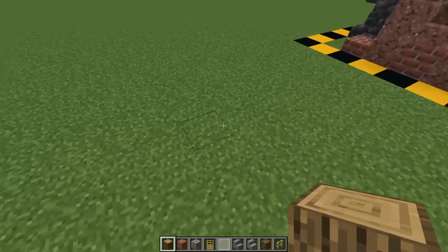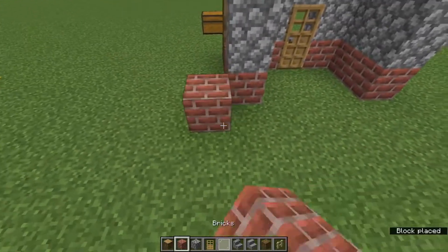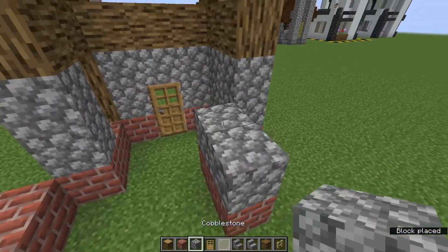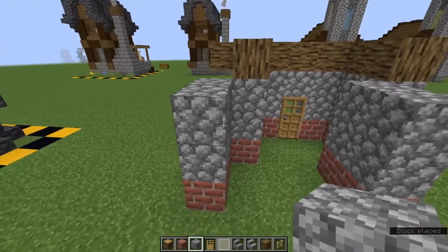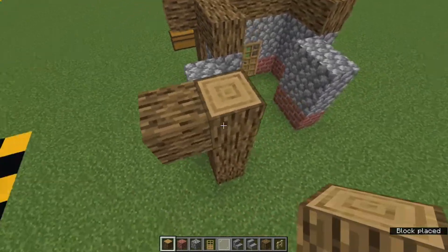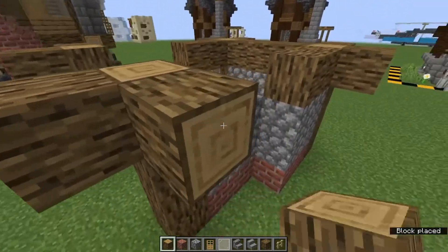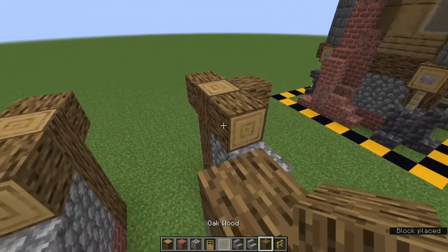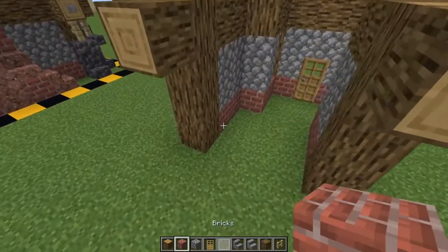Now we're going to do exactly the same again but one block to the left and flipped sort of 180 degrees. We want to get two brick blocks and then just in by one block here. Fill all these in with cobblestone — we will replace those with furnaces and stuff at a later date once the chimney's in. Then grab our oak logs and go one, two, three, four, one out that way, one out that way. One, two, three, four, one out that way, one out that way, one on the back. Grab your oak wood again, one there and one there just to cover up the ends.